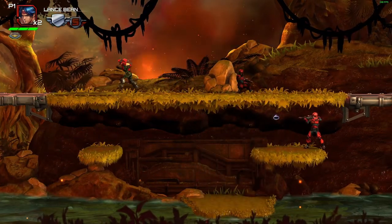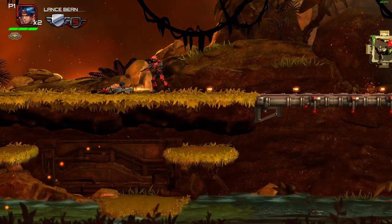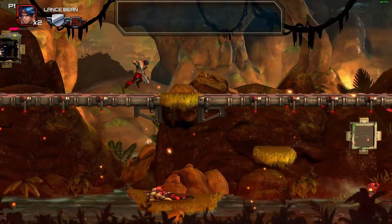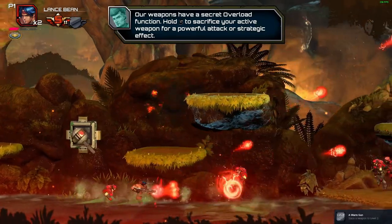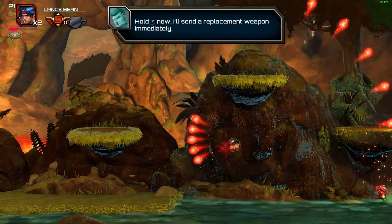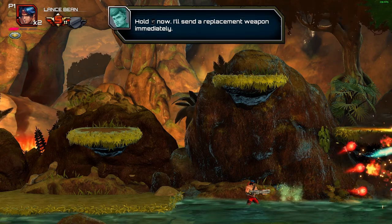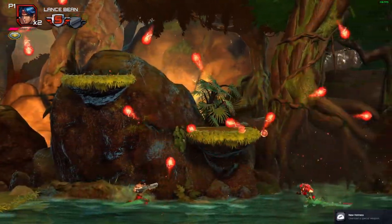Even the sound disappears when you go in the water here, it's really nice. Our weapons have a secret overload function - you can sacrifice your active weapon for a powerful attack or strategic effect. I like this one a lot. They'll send a replacement weapon immediately.